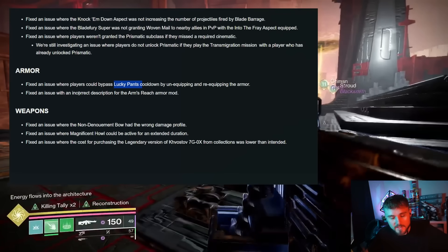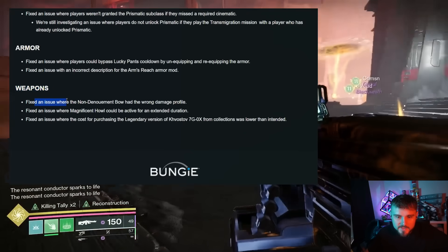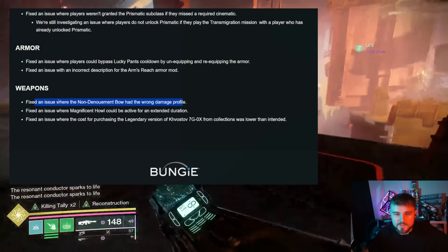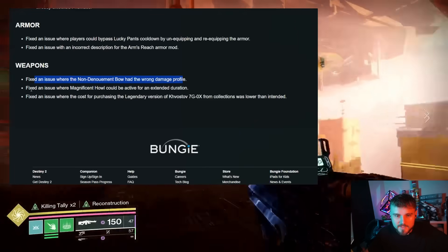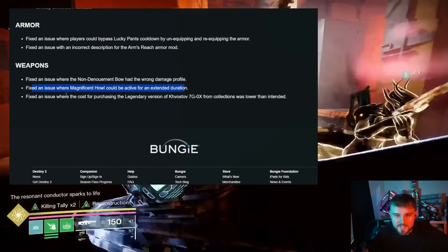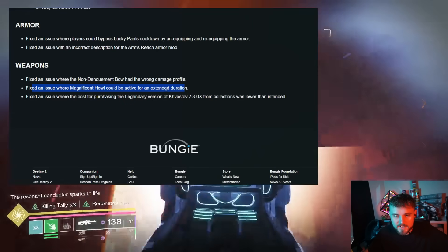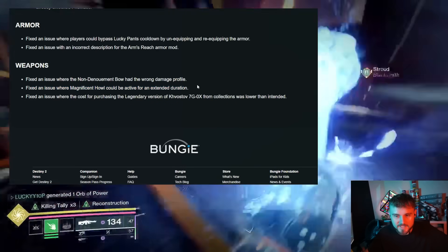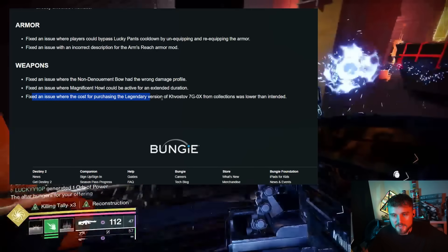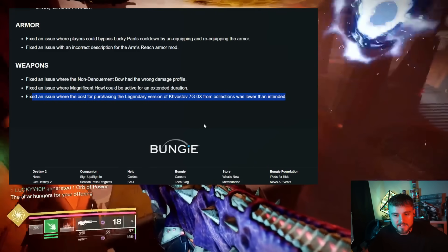For weapons, they fixed an issue where the Non-Denominant bow had the wrong damage profile — that's the bow from the raid, so we'll have to check that out. They fixed an issue where Magnificent Howl could be active for an extended duration; you could swap something with double perks on Mag Howl and it would stay on an infinite timer. They also fixed an issue where the cost for purchasing the legendary version of Kvastov from collections was lower than intended.